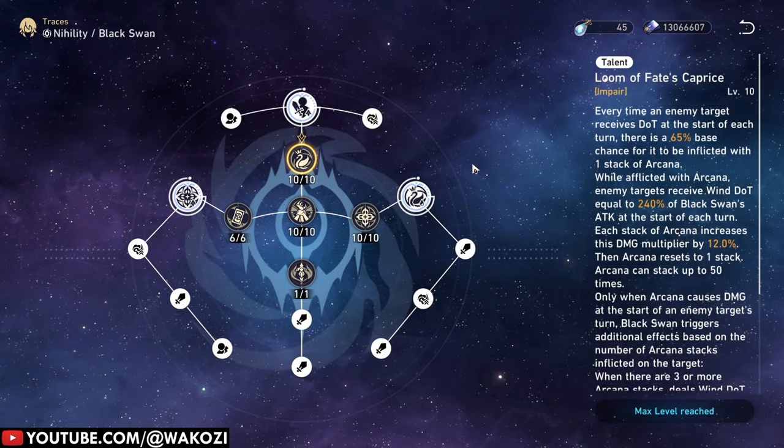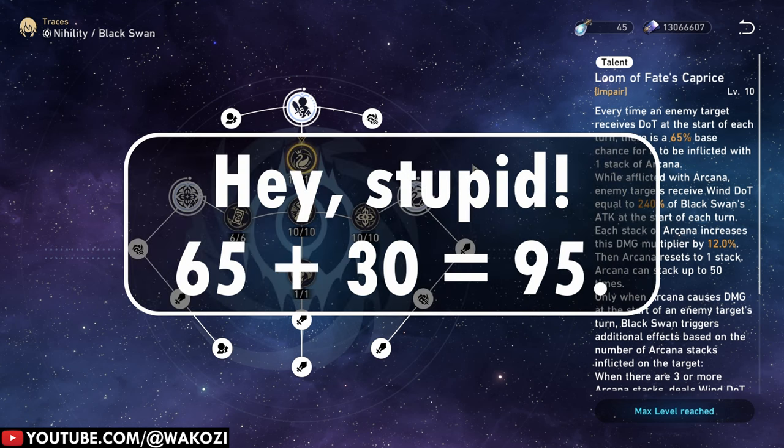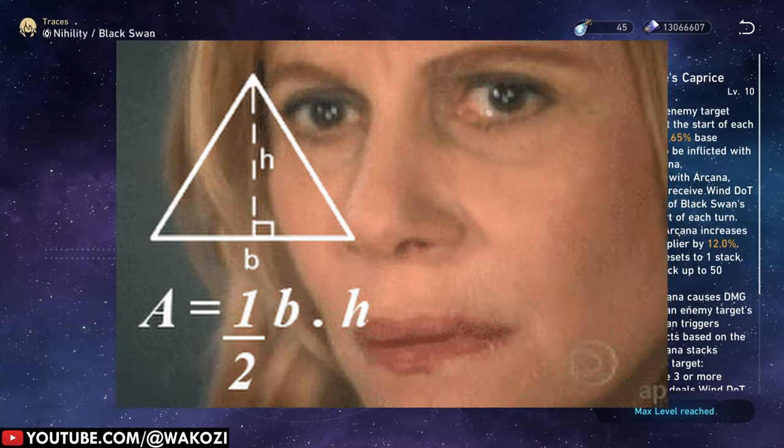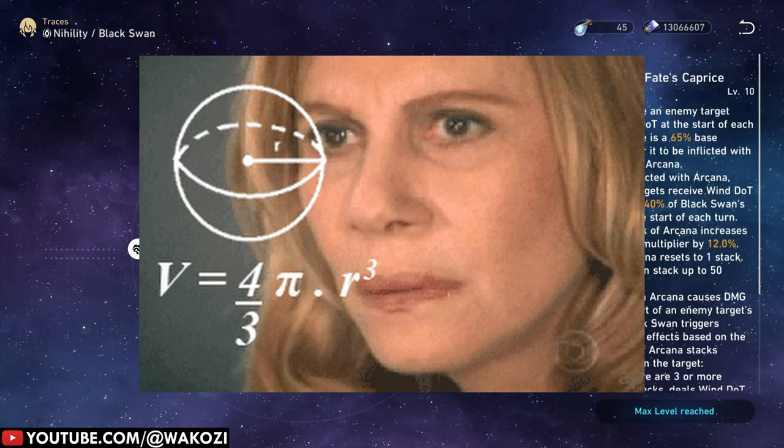It is not as straightforward as adding percentages. You can't just add 65% on top of 30% and say that equals a 90% chance to hit your opponent — that doesn't work. What you have to do is convert the percentages into decimals: 65% becomes 0.65, 30% becomes 0.3, and so on.